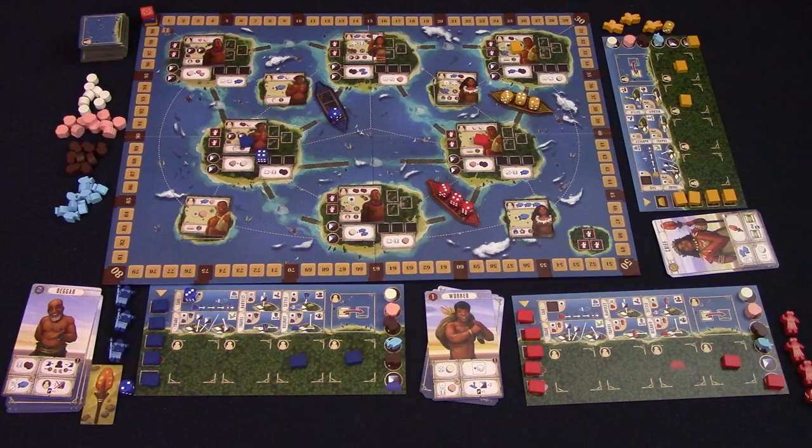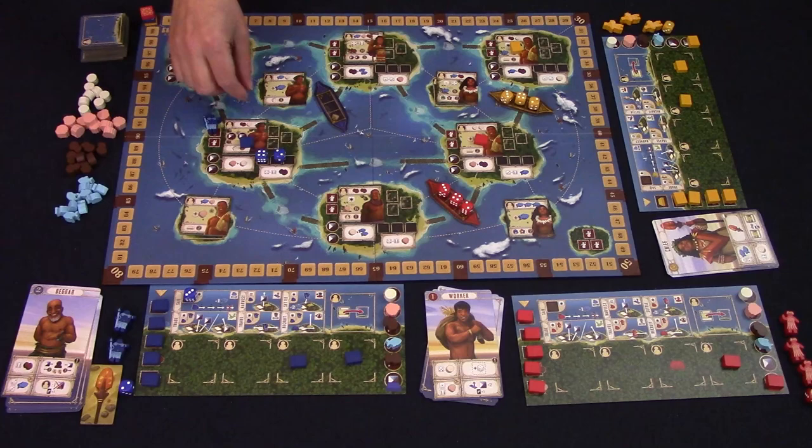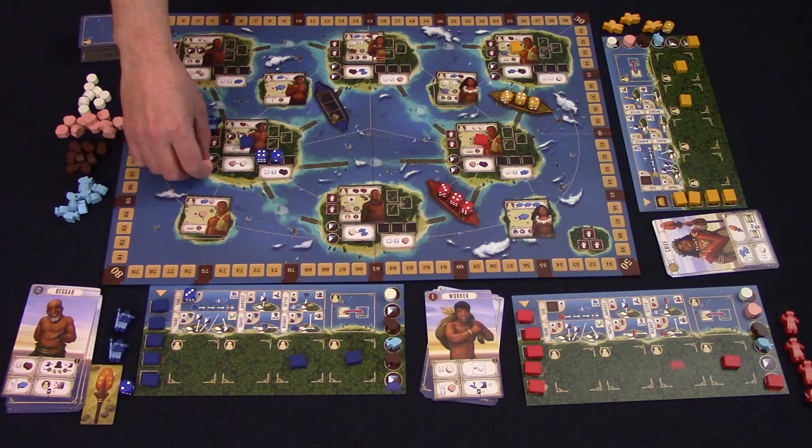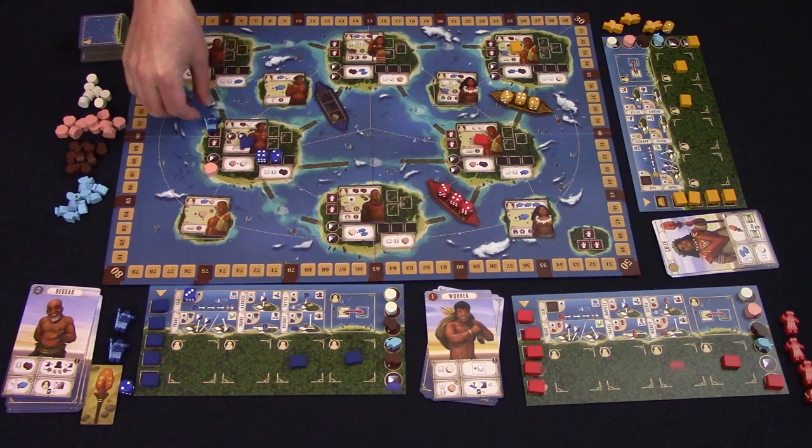To perform the settle action, choose an island that your boat is anchored next to, place one of your dice on the die spot, pay two fish, and place one of your settlers on the island. To do the trade action, either place a die onto the island or exhaust one of your settlers on the island. Then you can either place the needed resource on an empty market space and claim the resources as depicted on the island, or if there is already a resource on the market space, you can take that instead. You can also travel — move one of your settlers — by taking a die from the boat anchored next to the island with the settler you want to move, or exhaust the settler itself, then move the settler to a connected island that does not already have one of your settlers.